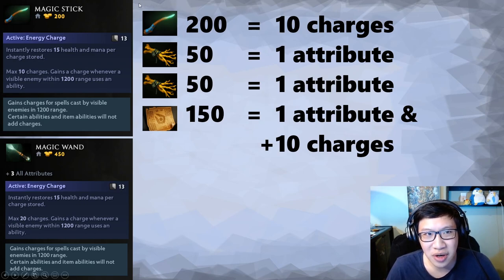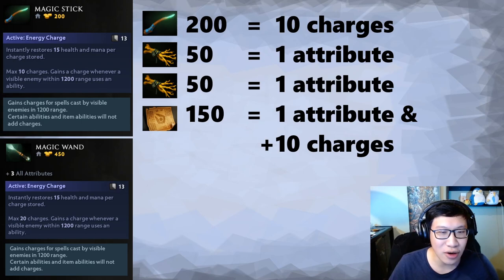For a magic stick at 200 gold, you can build up to 10 charges. For 50 gold, you get one iron branch giving one attribute to all stats. A magic wand takes two iron branches. For the remaining 150 gold to upgrade, you get one more attribute — you paid 50 for one earlier and now 150 for one more. That's not gold-efficient. What about the 10 extra charges? A magic stick could use 20 charges — you get to 10, use the stick, then build up 10 more. You can still get 20 charges; you just can't hold them all at once.